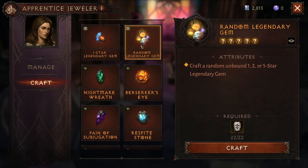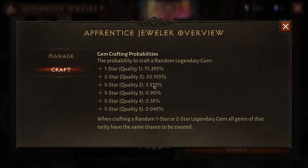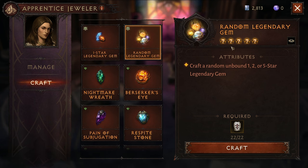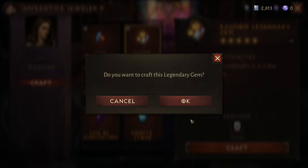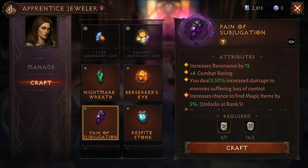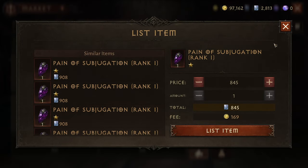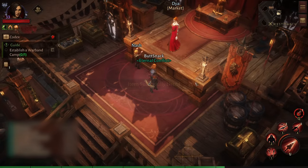Once I have 22 far runes, I head to craft a random legendary gem. The breakdown shows a five-star has a 5% chance in total, and only 0.045% chance to get a five-out-of-five star — that would sell for a lot of platinum. We probably get a one star. We got a one star, which is cheaper to craft from your own resources, but it's still a gem we can sell on the auction house. I listed mine at 870 — close to the going rate of 908.